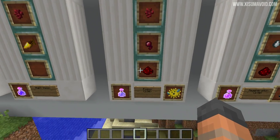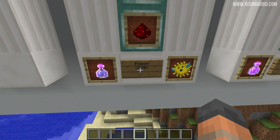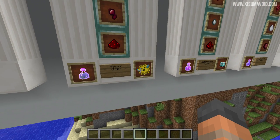Over here we have poison and this has a redstone dust because with it you'll only get 1 minute and 30 seconds. However it's kind of pointless because you have to consume a pufferfish anyway and that will give you poison level 4 as well.